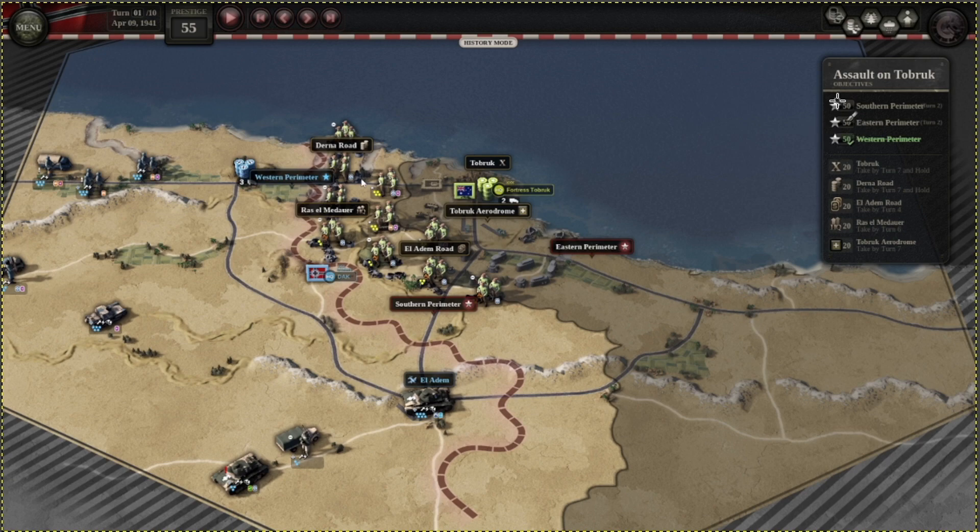As for the main objectives, they're all fairly straightforward. All you have to do is stand on them, and you have to keep in mind that at the end of each of your turns you should have semi-strong units on them.